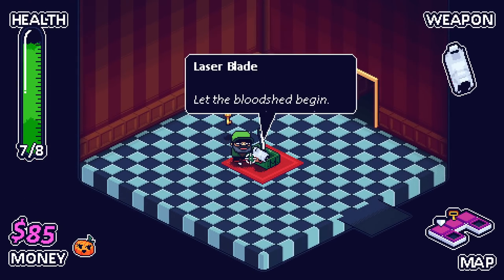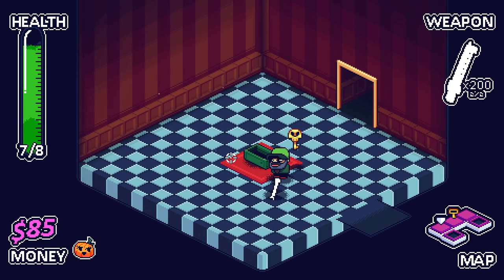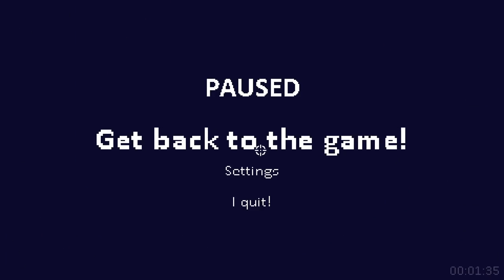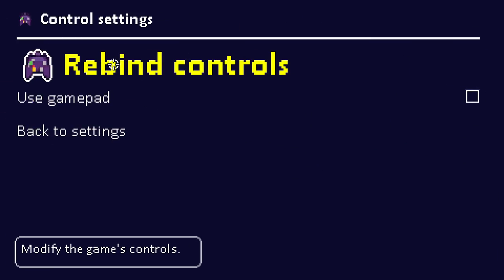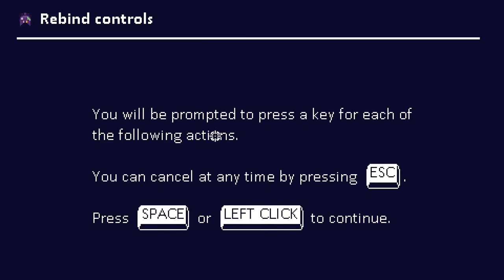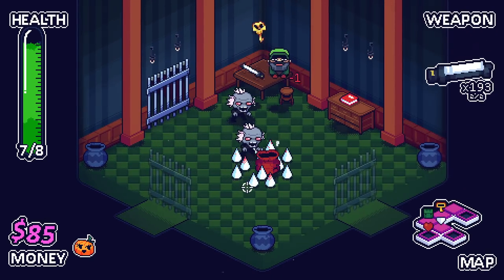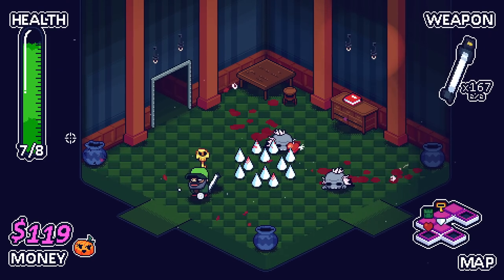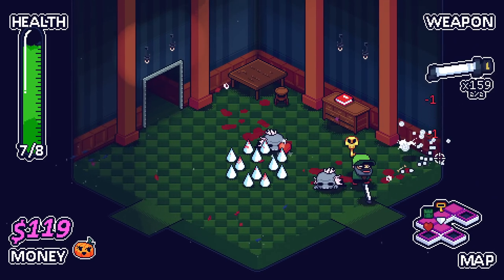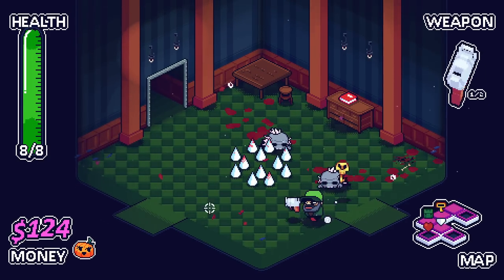Key get. Laser blade — let the bloodshed begin. Wait, what did it say? Something to destroy them? It said something to destroy them. Hold down shift — is it hold down shift to destroy them? Oh my god. Incredible. So we got two out of two guns. If I remember correctly, we cannot hold another one.